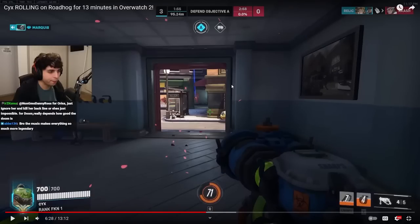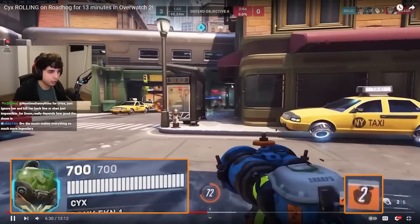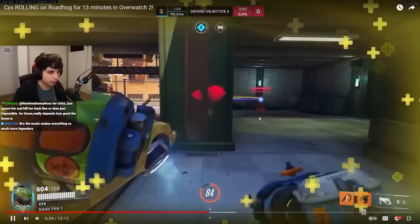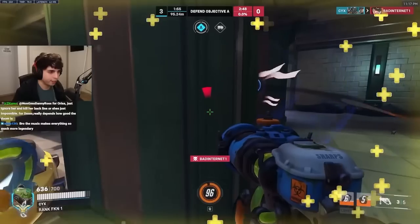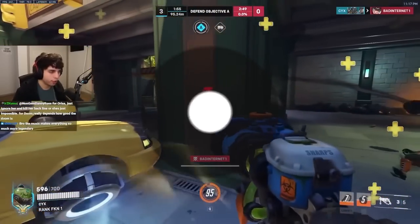Here we have a great example of a super fundamental pick on Hog. He's at max HP, his Take a Breather is coming off cooldown in two seconds. He sees this Ash over here spamming with the Mercy. He starts walking forward and uses his Breather to absorb all the damage being put out on him. Watch how patient he is with this hook — he really waited until he knew exactly where she was strafing and that she wasn't going to Coach Gun him away. This allowed him to land a very massive hook on a very easy and impactful target.